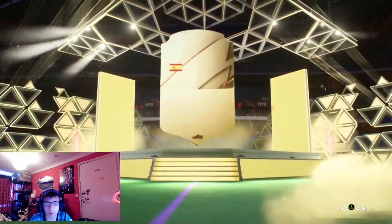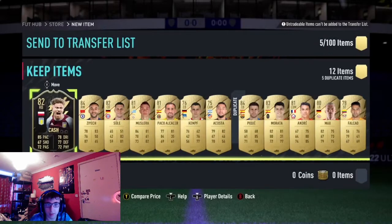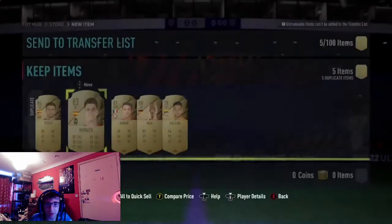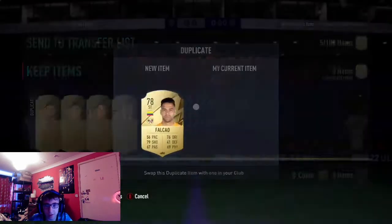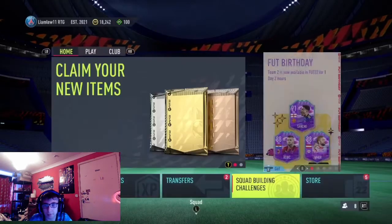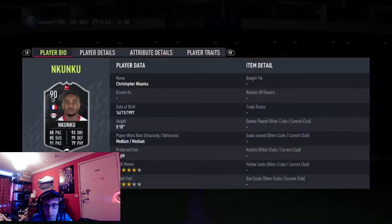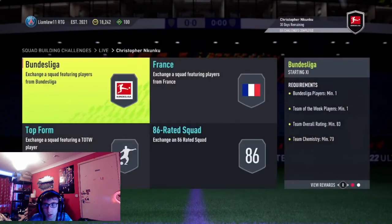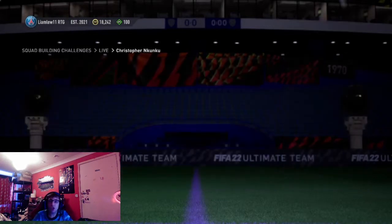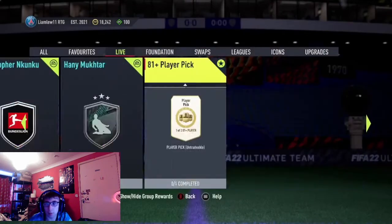Nkunku is out right now - four star, three star. That is dirt cheap in my opinion for Nkunku. 83 and 84 rated squads required. I will complete that, I probably will complete that. Let's do a player pick with all the players we just got. I'm surprised they've actually made it that cheap, to be fair. PK, Morata I think it was. I'm just chucking in the players. Got 84 Guerrero. Not bad.